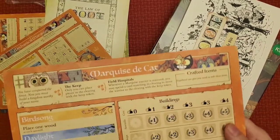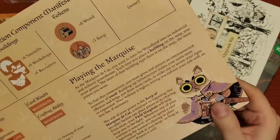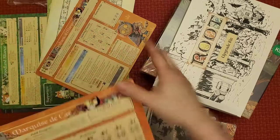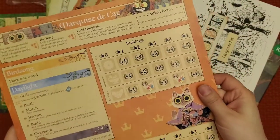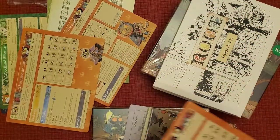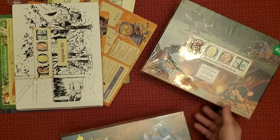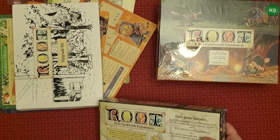Let me show you my other one — I grabbed the wrong one. This is the one with the creases: little smudges from glue over here, and this side got banged up. You can see it was actually sticky. It pretty much looks the same now but I guess they made it much better. So that's the upgrade kit, and here is the Clockwork expansion — I'm going to leave the Underworld expansion for last.